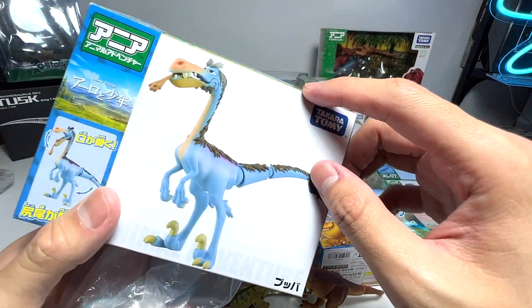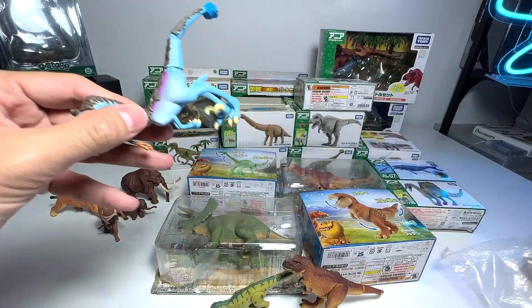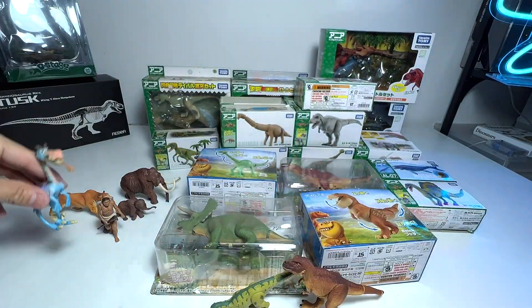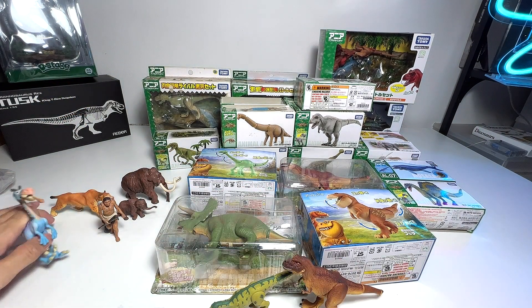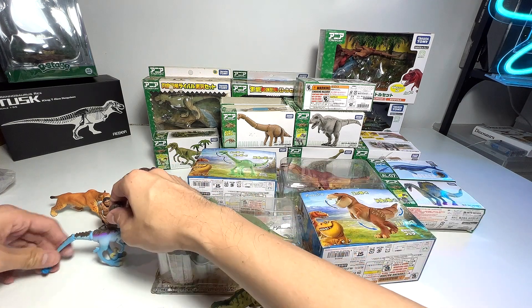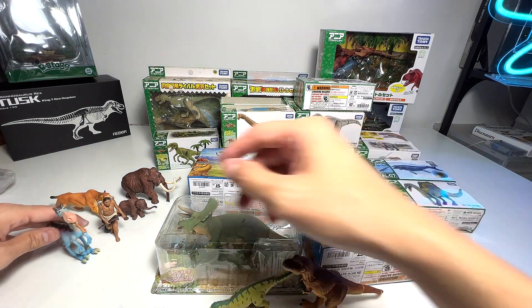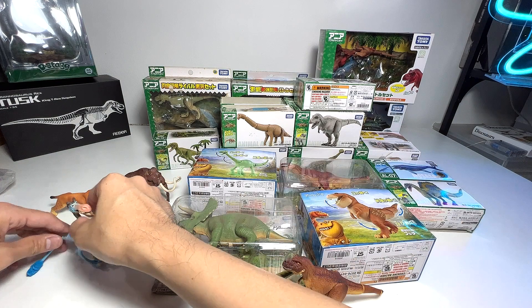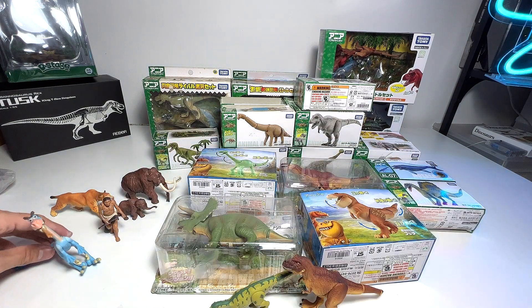This one is basically from The Good Dinosaur, which is a Pixar movie, and is known as Butch — or Bob, hopefully I can remember the name. I'm going to put this one here. I don't think this figure is able to stand on its own, so you need to balance it against its tail. Yeah, it can't really stand, so you can try your best to balance it.